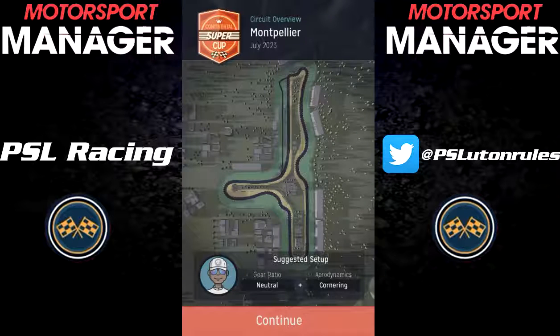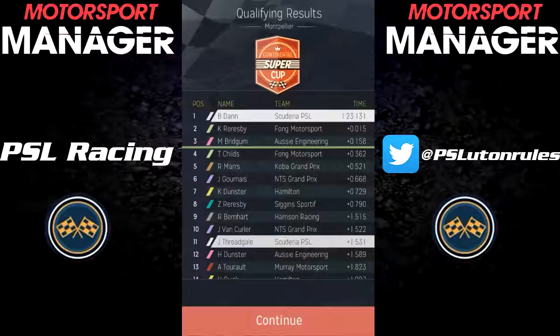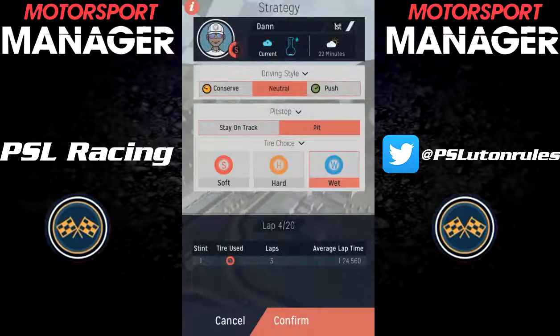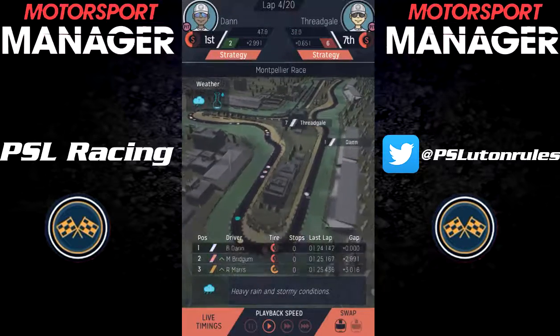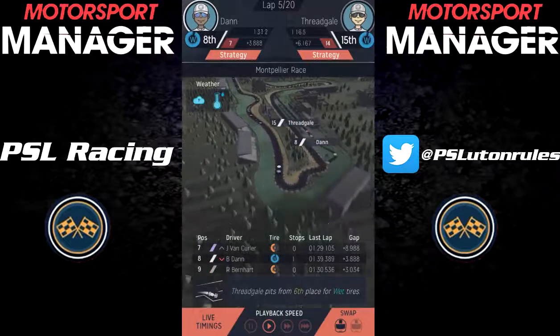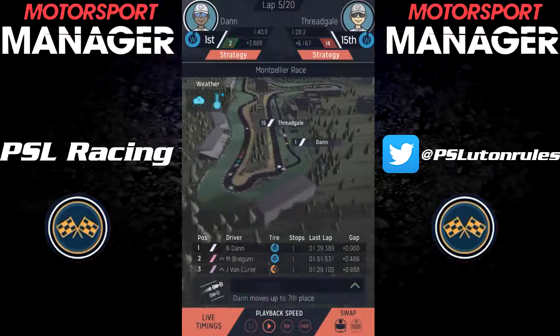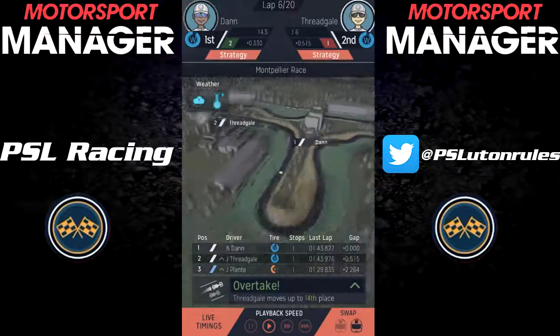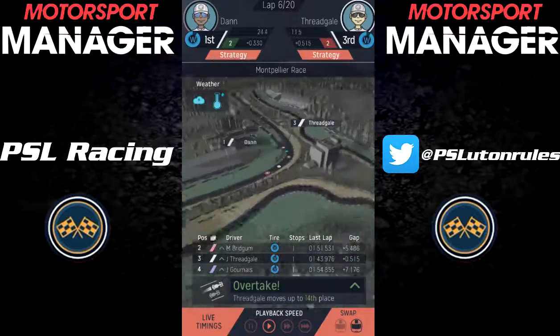Race 6 was at Montpellier, and Billy Dan once again met the sponsor objective and got us some good money by qualifying on pole position, whereas Jalen finished in 11th — his worst qualifying of the season thus far. Behind Dan in qualifying was Rezbi for Fong Motorsport, and Bridgum the Aussie Engineering driver qualified third. Into the race, at the end of lap 4, we had stormy conditions come in, so we pitted that lap for the wet tyres, which none of our main rivals did — they pitted a lap later. That was a strategy call that massively worked in our favour: Dan entered first place and Fredgale — who bearing in mind had qualified 11th — ended up moving into second place by pitting that one lap earlier for the wet tyres. Considering it was stormy conditions, I'm surprised everyone left it so late to pit onto the wets.